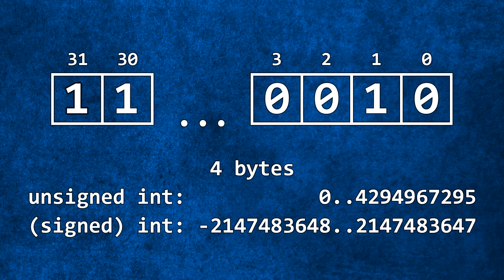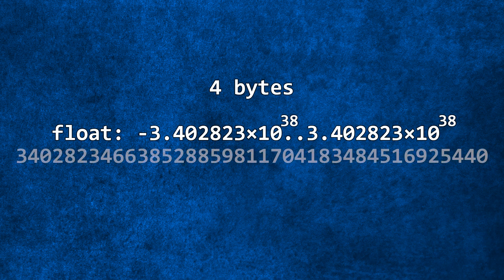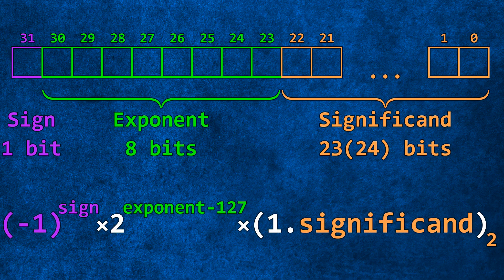Before we move on to floats, I just want to mention that their size is also 4 bytes. But while with integers the maximum value is a bit bigger than 2 billion, with floats we get 340 undecillion. The 32 bits are divided into 3 groups: the first is the significand or mantissa at 23 bits (technically 24 with an implicit bit), the second is the exponent at 8 bits, and the last is a 1-bit sign.